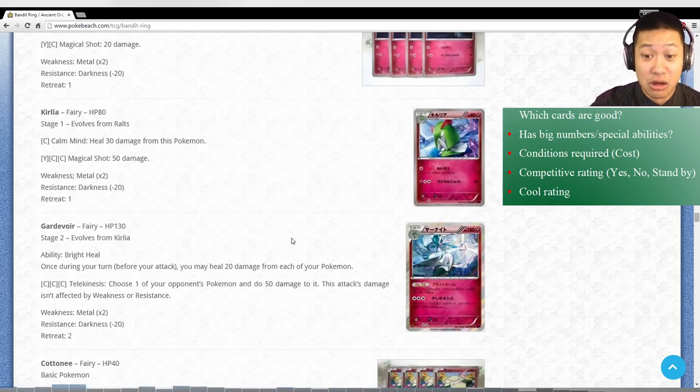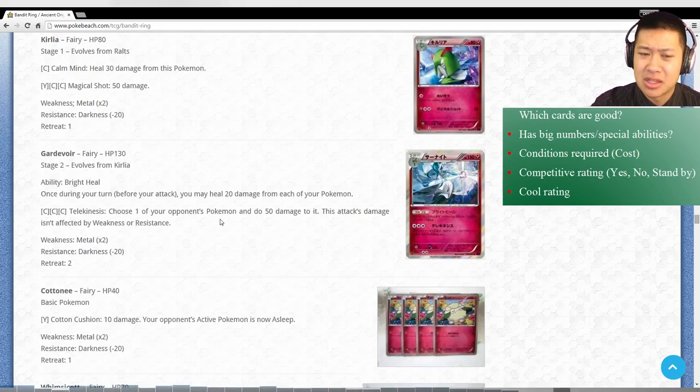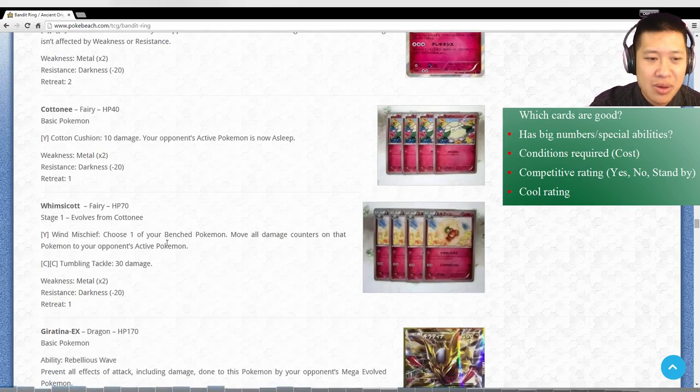Gardevoir: 20 damage may be a bit too low, and Stage 2 is just quite hard to tech up. It doesn't justify the price to put this in your deck in terms of deck space and what you're getting. So I don't think Gardevoir is going to be there. Whimsicott - we shouldn't even talk about it because the numbers quite aren't there, 70 hit points, it's just going to get squashed.